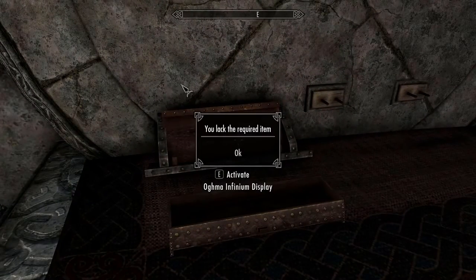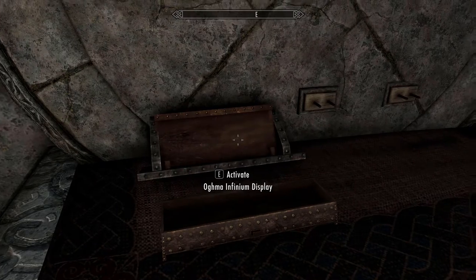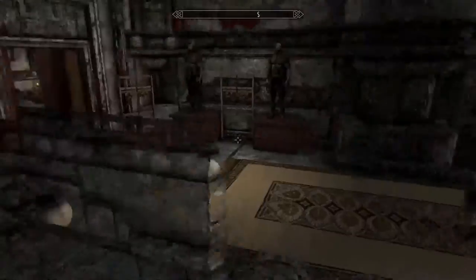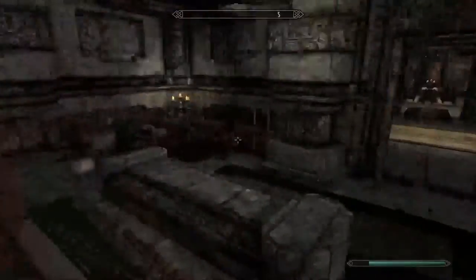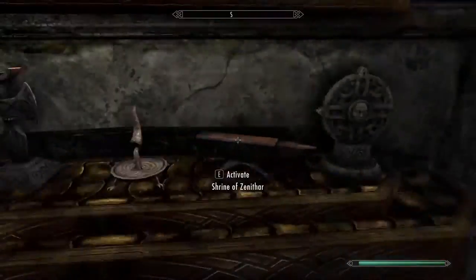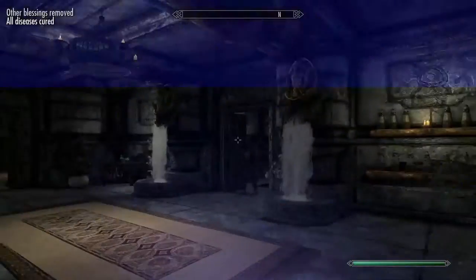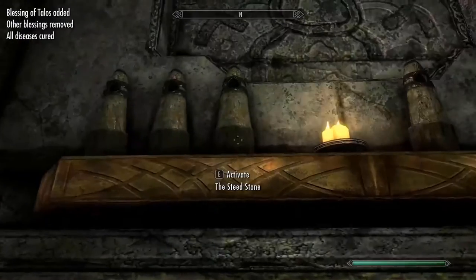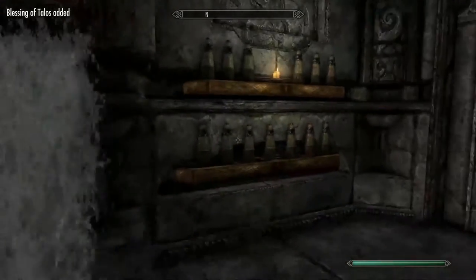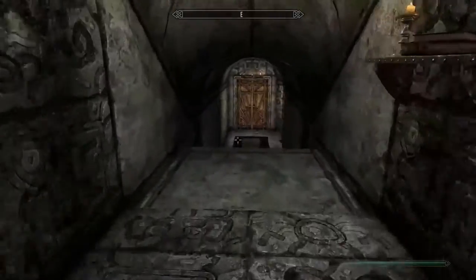There's more stuff over here: Mehrunes' Razor and the Black Star, which I do have. All the little shrines are here that you can use. Something very nice about this house is that all the standing stones are right here, and you can activate and use them — so it saves you having to find all of them out in the world.